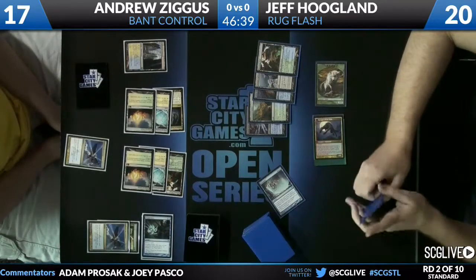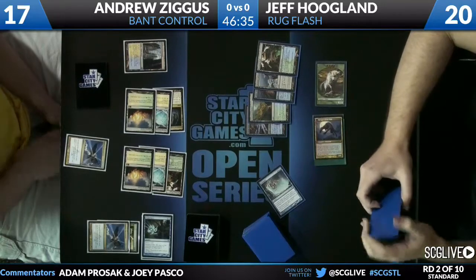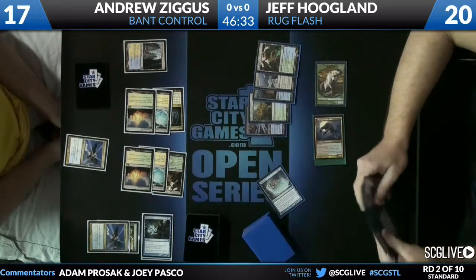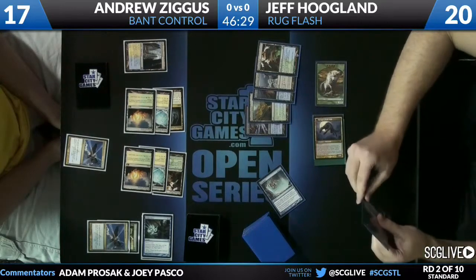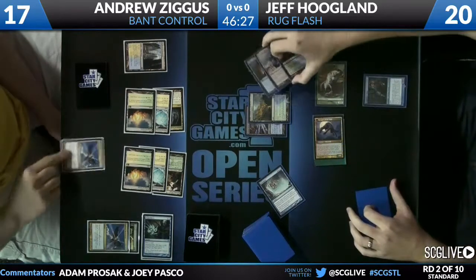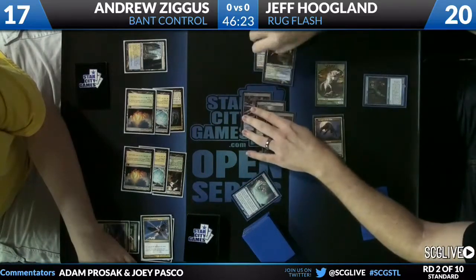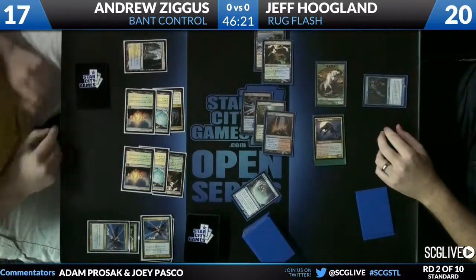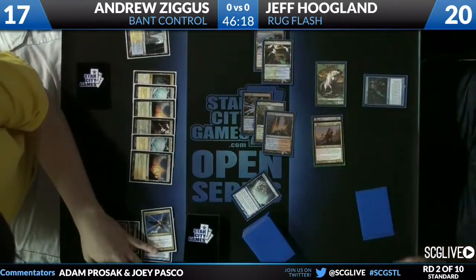I'm trying to figure out if Jeff untapped his guys. Did he swing again and then pass, and then the Revelation in response to the attack? I believe Jeff is attacking — okay, this is in response to the attack. So Snapcaster Mage will flash back a Dissipate. This basically puts Andrew in must-wrath mode.